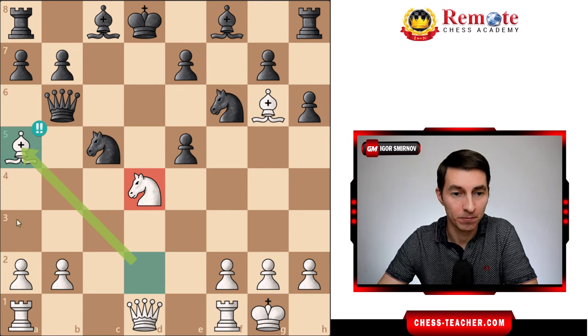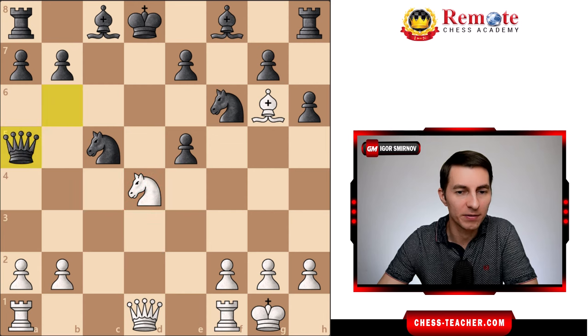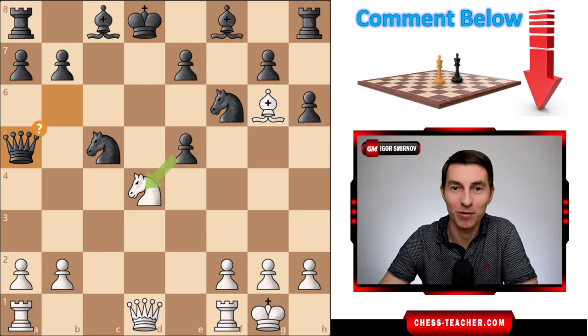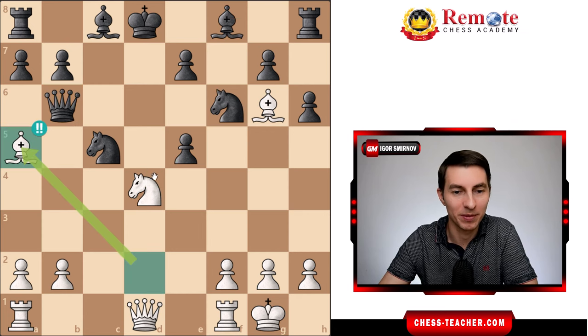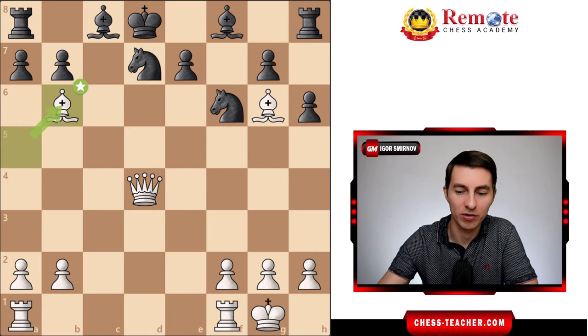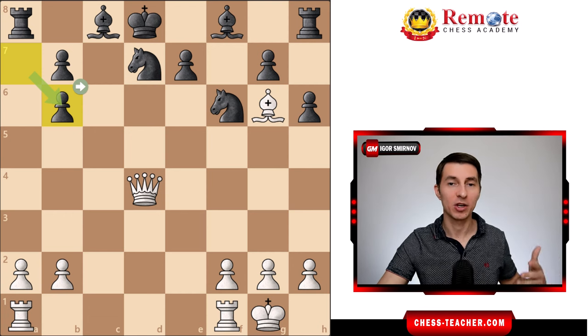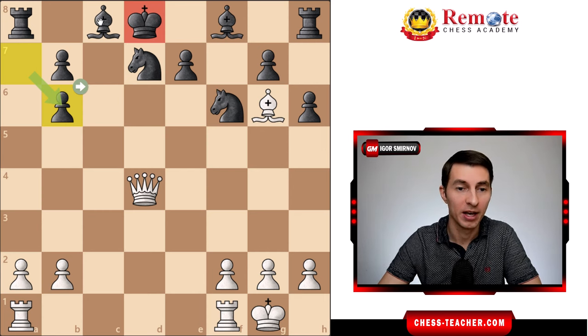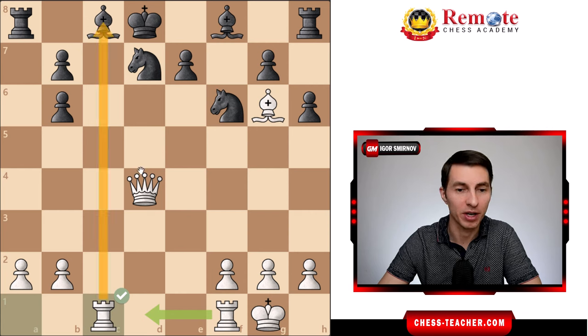So bishop a5. Black has a choice between capturing the knight or capturing the bishop, but in both cases they lose. In the real game, black did not play queen takes a5 — he instead took on d4, but then queen takes d4 gives check to the king. White is not in a hurry to pick up the queen anyway — it's check to the king, so black has to cover and we can grab the queen later. Black played knight to d7, now white grabs the queen, pawn recaptures. White has a queen for three minor pieces — a normal material balance — but black's main problem is their centralized, vulnerable king and undeveloped position.